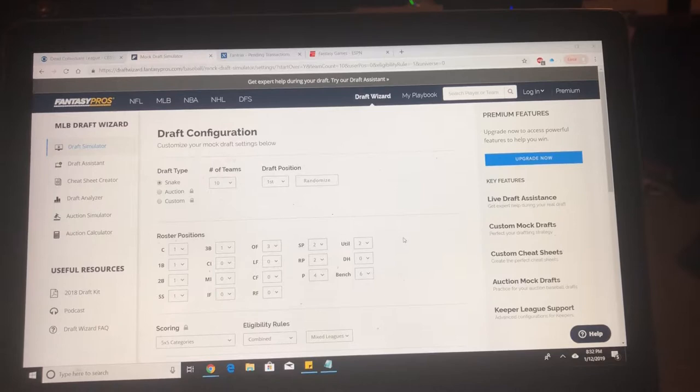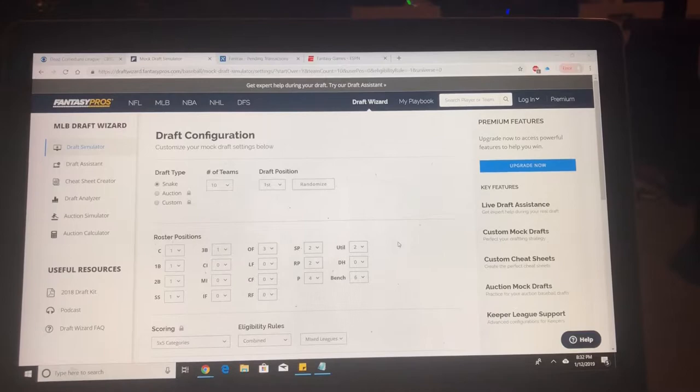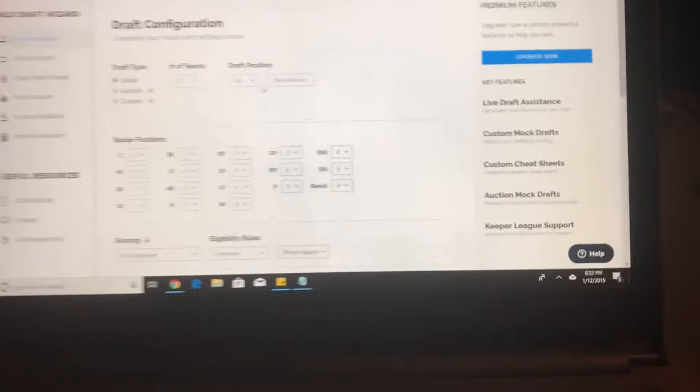If you want to practice drafts, get a feel for the draft software, get a feel for how you want to construct your team, there are a couple of different ways to do it. The screen I have here is from fantasypros.com, and it's a draft wizard, and you can basically set this up however you want.